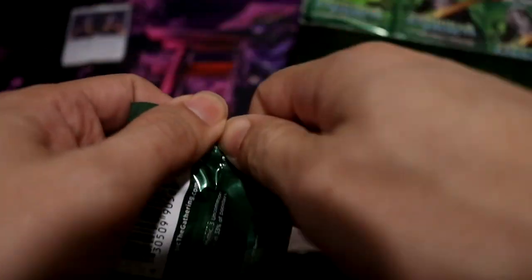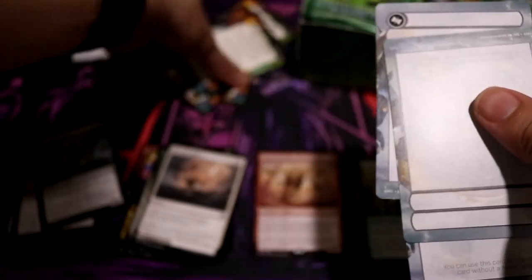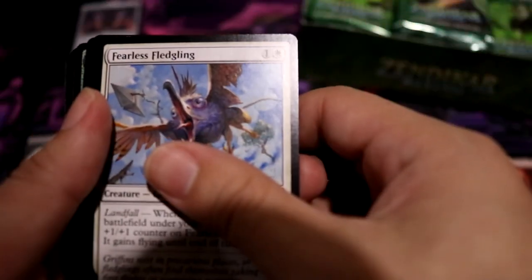These packs aren't hard to open. Alright, Japanese packs — keep forgetting that. Island, Inscription of Abundance, Balagued Recovery — that's one of the good ones. Windrider Wizard, Dwarth Grave. Mountain, Zagrus, Dief of Heartbeat, Pelica Predation — that's another good one. Fearless Fledgling.